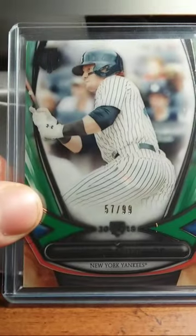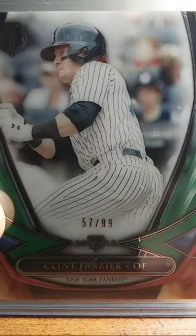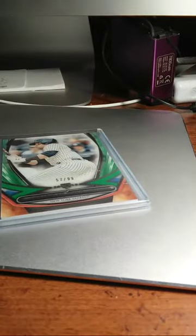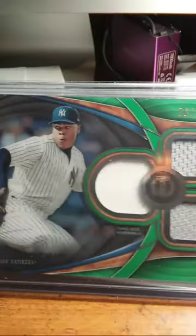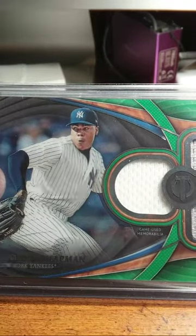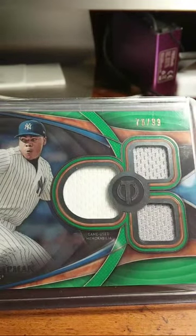Here's some more that came out of the Yankees break that I got into. This one I'm thinking about holding on to — Clint Frazier, 57 out of 99, green parallel, Topps Tribute. And then I've got the best closer probably in the league right now — Aroldis Chapman, New York Yankees. Another green parallel, 76 out of 99. Triple relic.